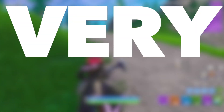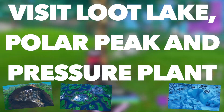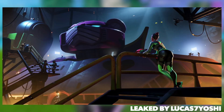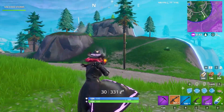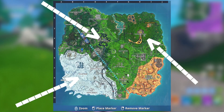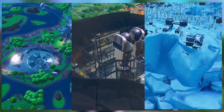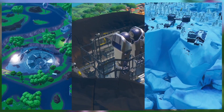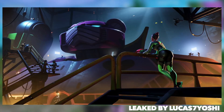The third challenge requires you to visit Loot Lake, Polar Peak, and Pressure Plant, and you'll be awarded a really cool loading screen. Since all of these are named locations, you can see exactly where to go when you hit the map button in Fortnite. All you need to do is jump into a game of solos, land at each of these locations, and then leave the game. Do this for all three locations and you'll have completed the challenge and earned yourself a very cool loading screen.